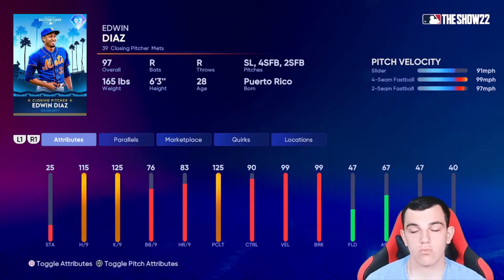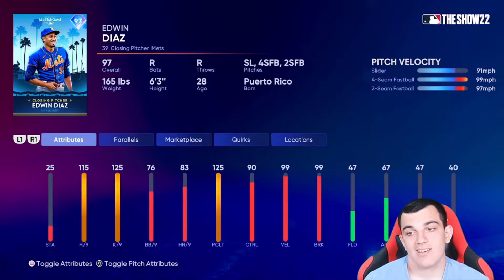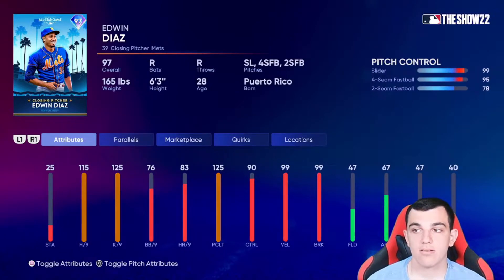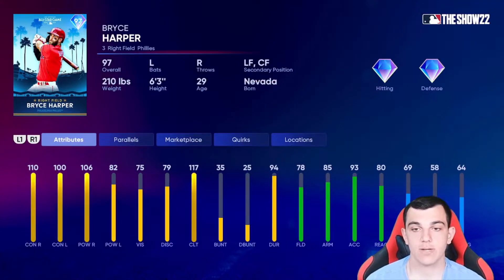Edwin Diaz is another reliever that kind of gets ruined by the pitch mix — slider, four-seam, two-seam, not very good. There's nothing you can really do about that. The control and break are like a really good card, it just doesn't have a good pitch mix.